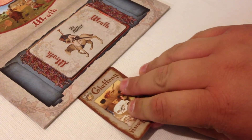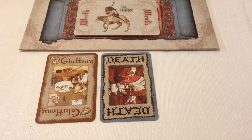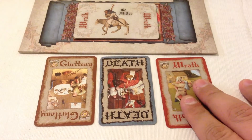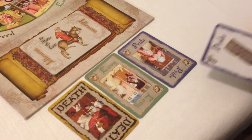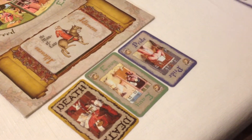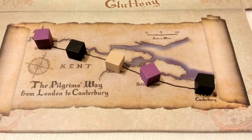Playing the game is pretty simple. All you do is play one card on your turn and draw back up to five if you have less than that in your hand. You can play a sin card, you can pardon a sin, or you can play a relic card. As soon as the last spot on the road to Canterbury is marked, the game is over, and you begin final scoring.